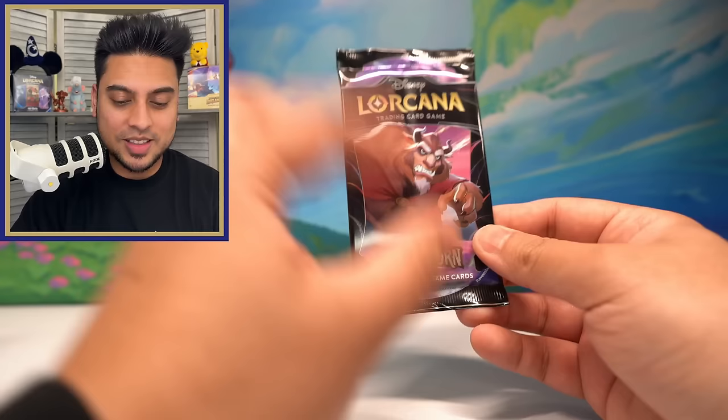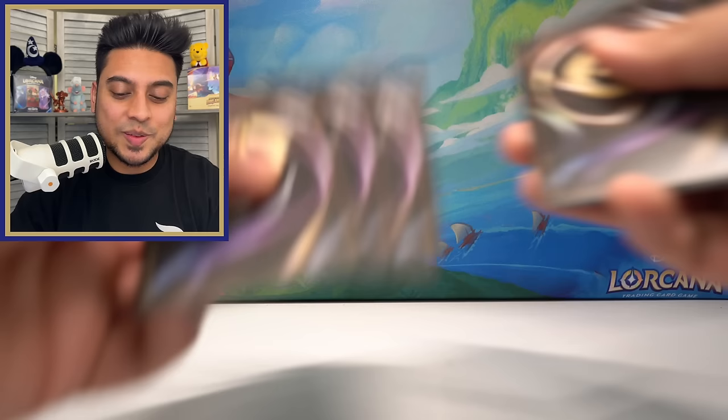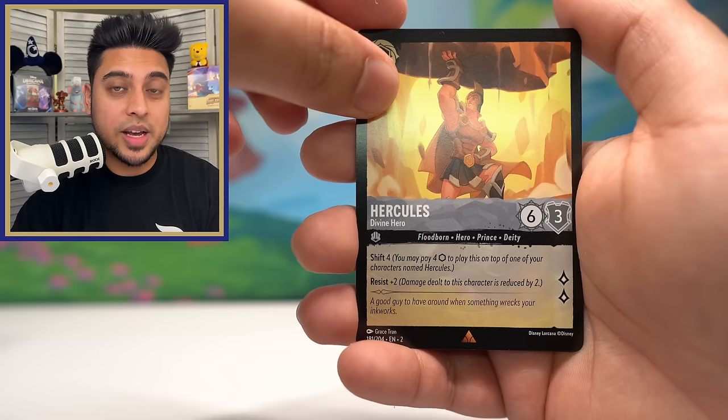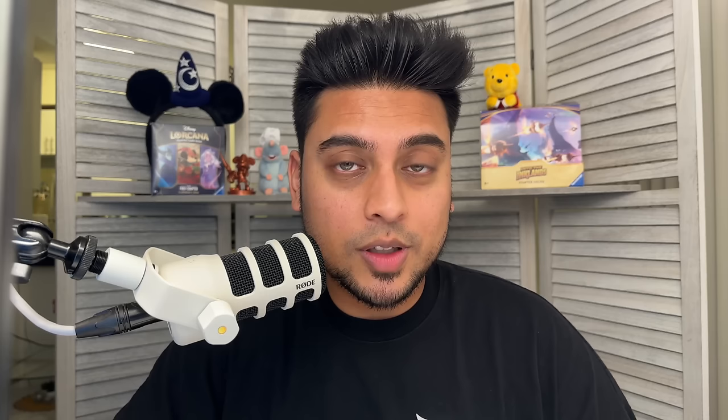Here we go — the last pack! I'm definitely tired but let's get some last-pack magic. If you haven't hit the like button, make sure you do. If you haven't subscribed, what are you doing — subscribe and turn on notifications by clicking the little bell so you'll be notified for new videos. Comment anything down below. Last pack magic — Hercules, Raya, Canopy — are we getting our enchanted? Probably not. Snow White foil. That's gonna do it! Thank you so much for joining me opening 100 Rise of Floodborne packs. Shout out to the members — I'll see you in the next one!